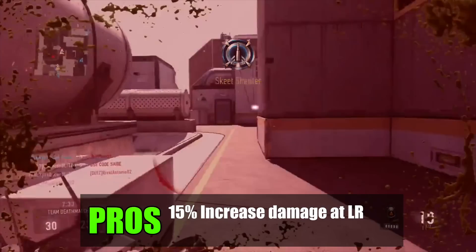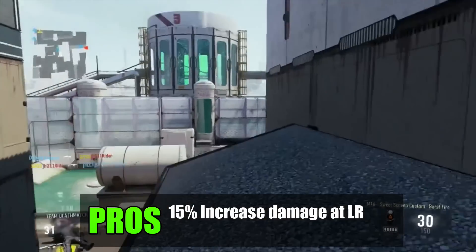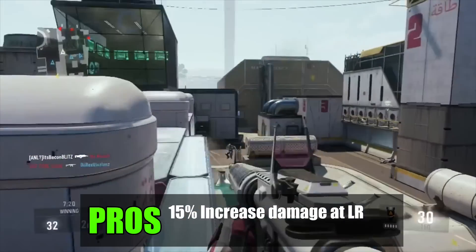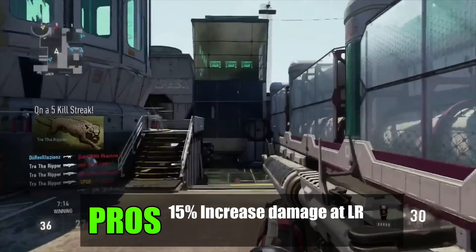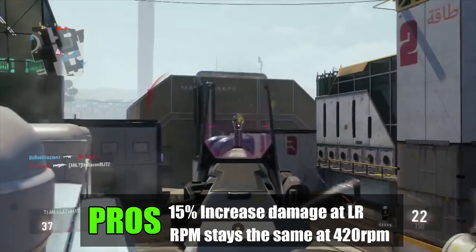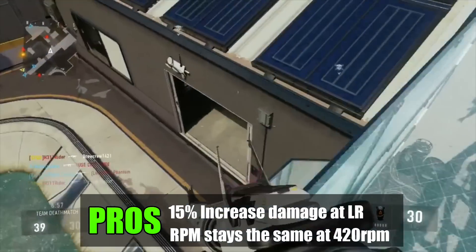The pros of the Warpig: it's got a 15% increased damage at long range. Because this is a burst weapon, you're usually going for those long-range shots anyway, and the accuracy is always going to be on point. At long range with exosuits, this definitely helps when killing someone. The second pro is that the fire rate stays the same at 420 rounds per minute — that's the normal base, and because it's staying there, it's pretty good for a burst weapon.